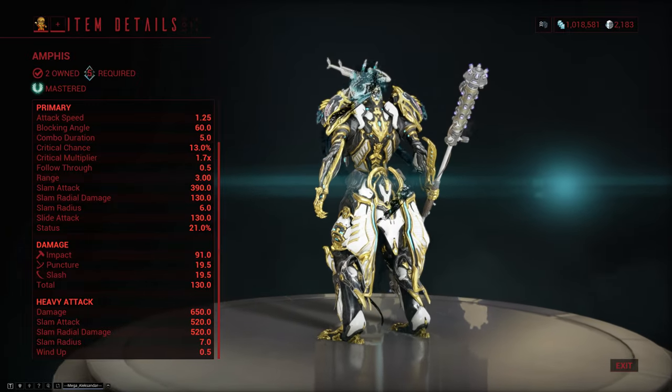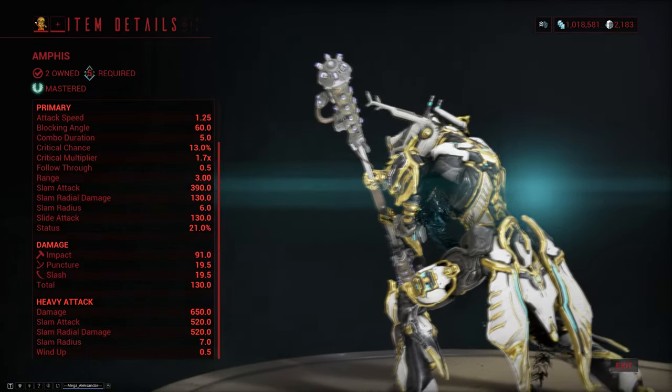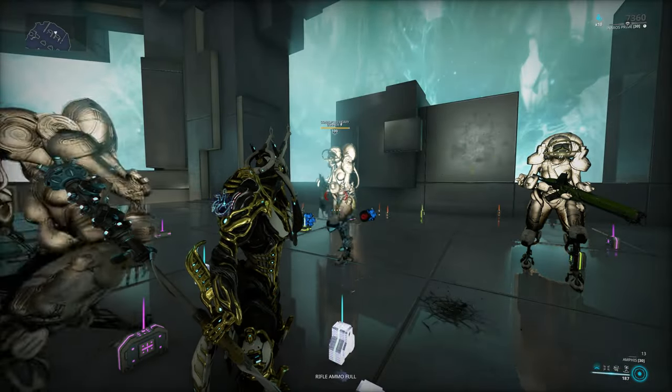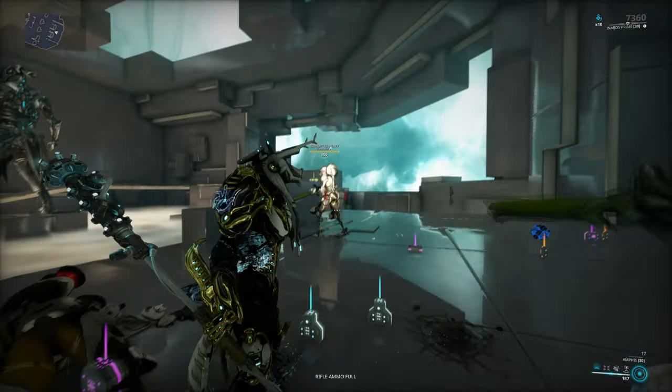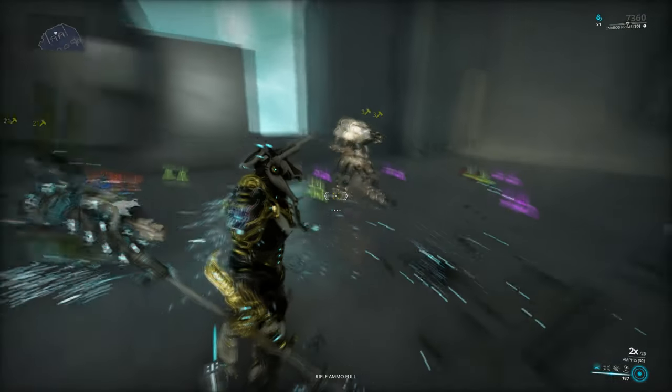The Amphys has decent attack speed with somewhat low crit chance, decent enough status, and it does primarily impact damage. It also has a unique mechanic where it has added electricity damage on slams, which can also proc on the enemy and stun them. The extra electricity you get from this is somewhat low though, so it's not something you necessarily have to worry about.